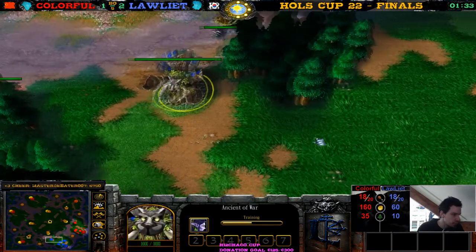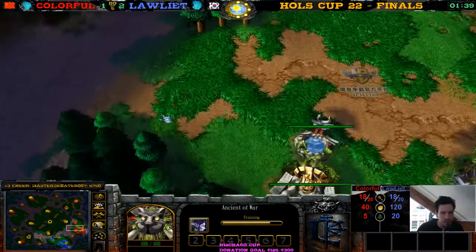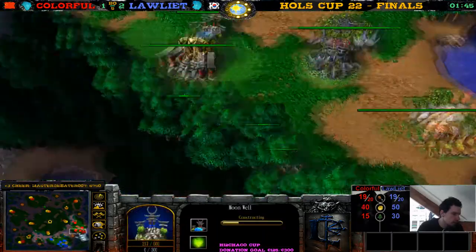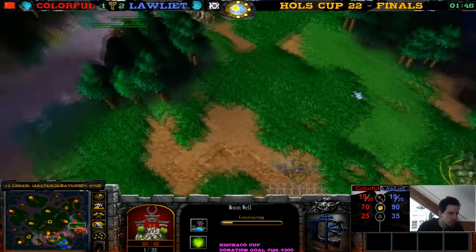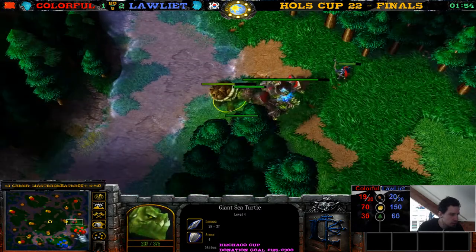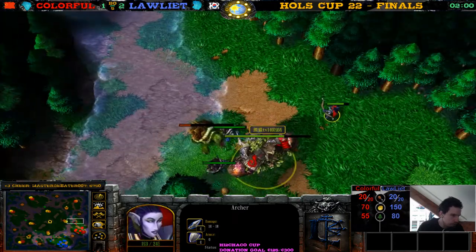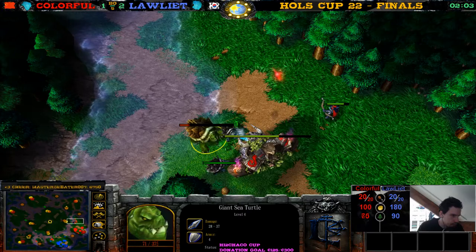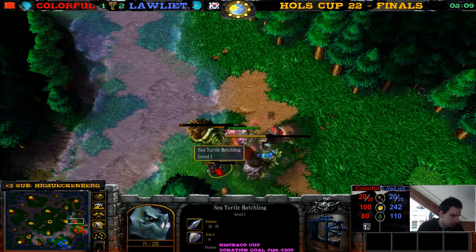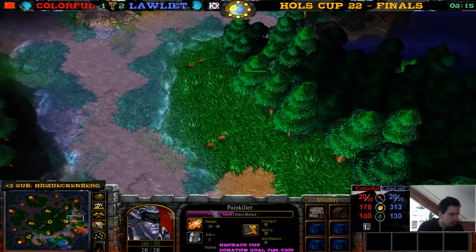Anyway, why do I like this matchup so much? Because we often get mass Ancient of Wars running against each other, just attack-moving into each other — it's so exciting. Hopefully we see some of that. There's another Moonwell of course over here. Also that Moonwell a bit later for Colorful. This Ancient of War roots this archer. The Ancient of War fighting against turtles. Over here we see the same thing. This turtle takes a lot of damage — this turtle also takes a lot of damage. Very long hit points.